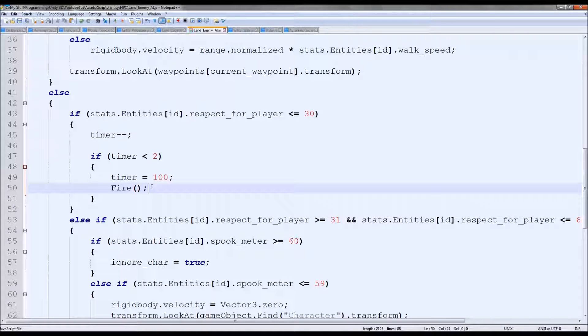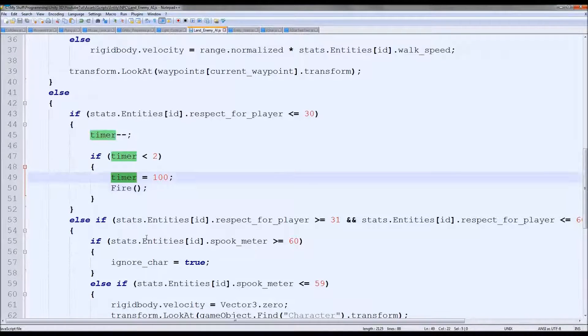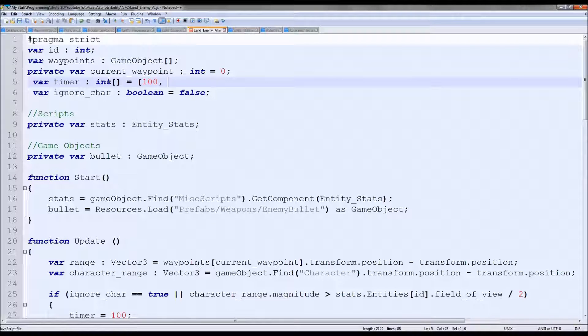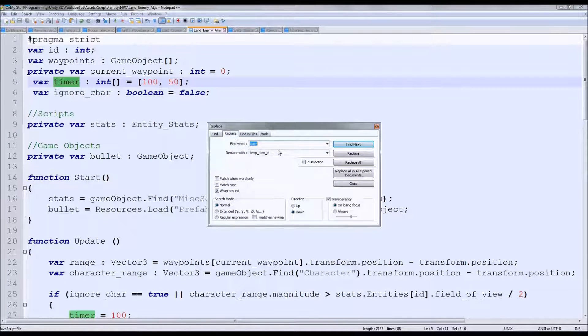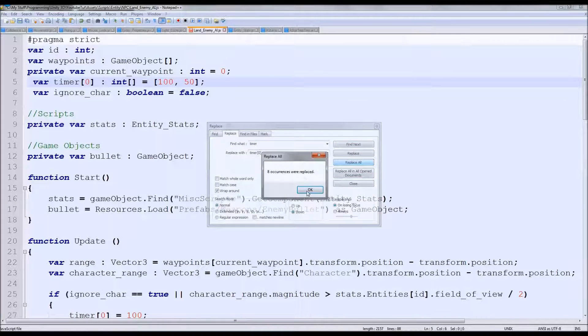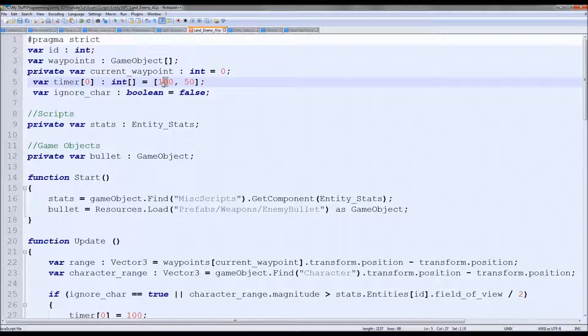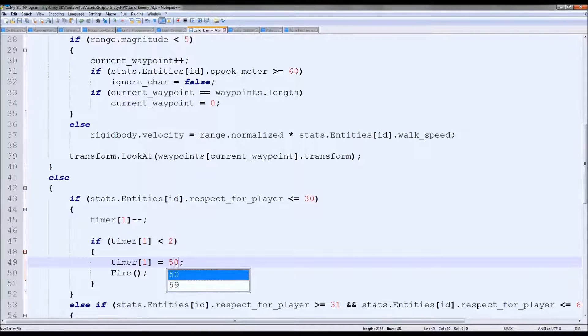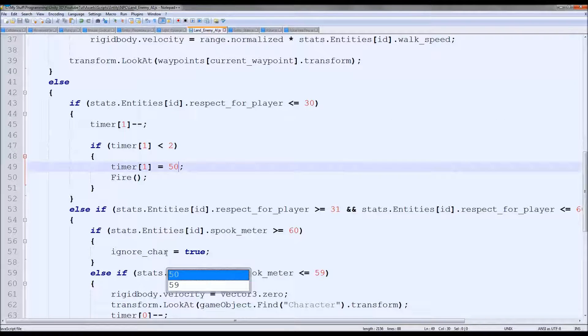I know how to do it. So up here we've got private var timer - we're going to actually make it an array. Int array, new int, equals 100, and for each fire we'll say 50. We could eventually make that per individual character, but I'm not going to. So for every timer in our game I'm going to replace it with index 0, so it'll tick down and reset. But when we're firing we're going to change it - we'll set number 1 to tick down. So number 1 will be a different rate - tick, tick, fire. That'll pretty much do it.